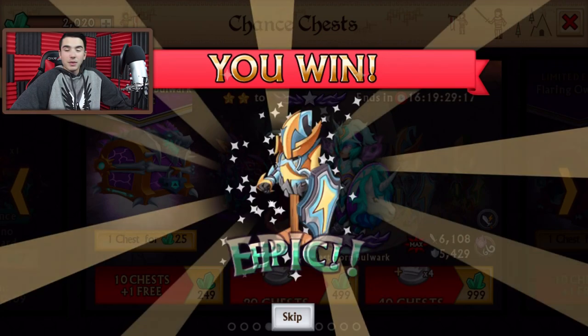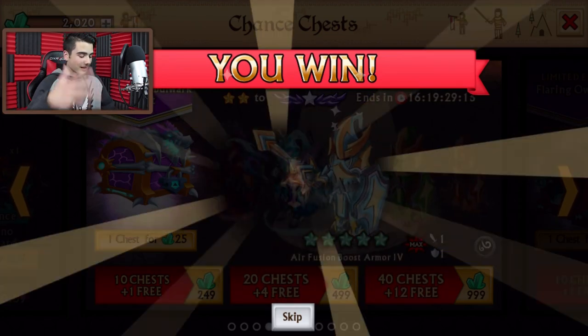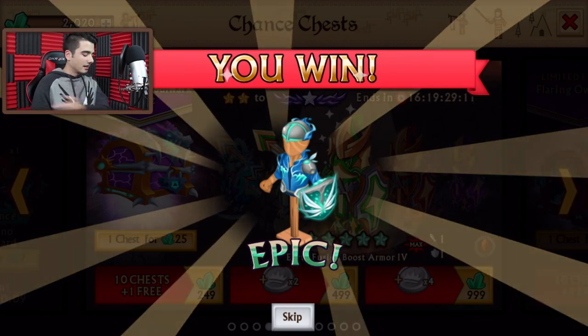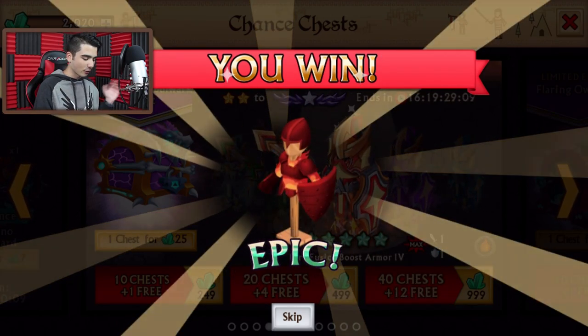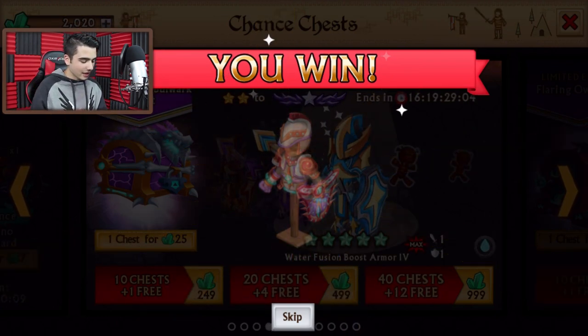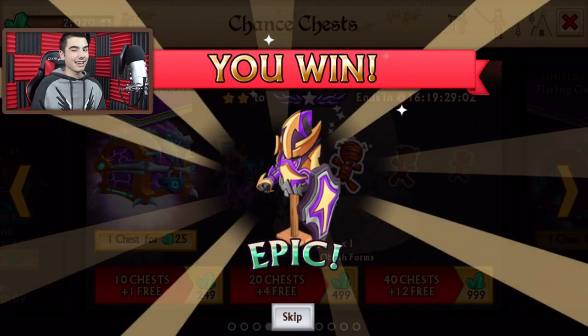A legendary fusion boost. Better event. An epic fusion boost. Come on, better stuff. Another epic — at least we'll have a ton to level up our stuff. One that I don't remember, but oh man. Guild chromatic. At least give us another crafting material, I guess.